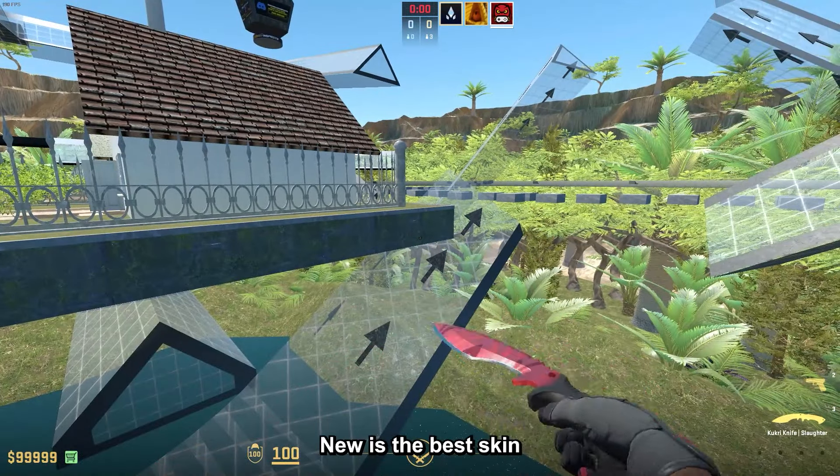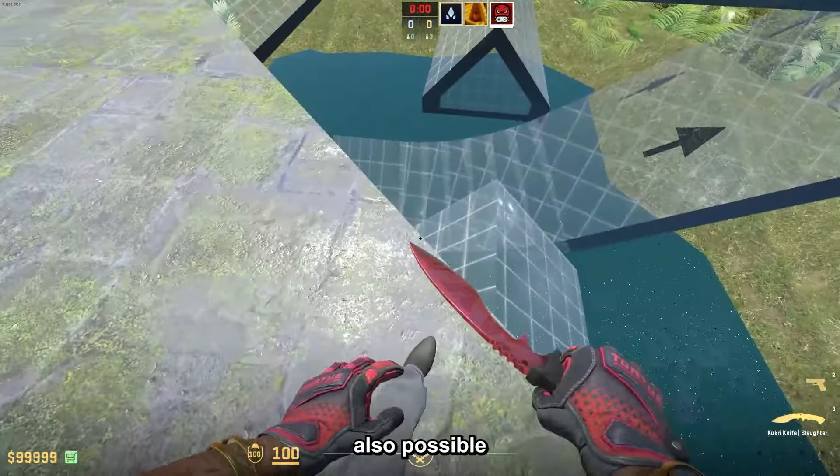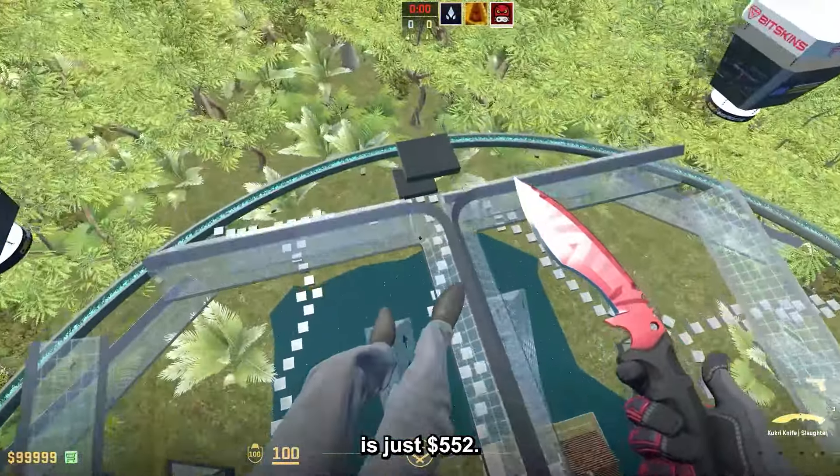The Kukri Knife Slaughter Factory New is the best skin for the Kukri, and the Fade is also possible, but I prefer the Slaughter, and the price is way below the budget because this one is just $552.